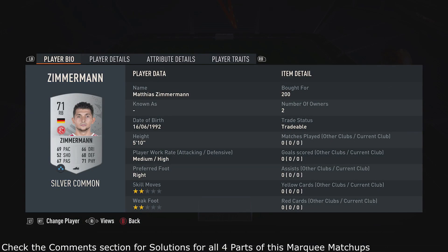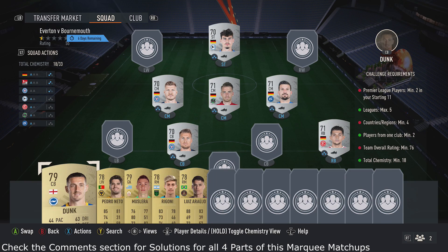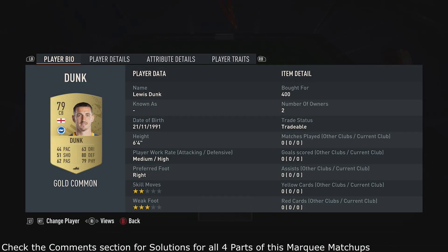For my six silver cards they're 200 coins each. Once you've done that, you want to pick up two Premier League gold players — for mine those are 400 and 400.